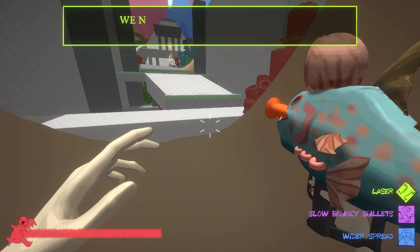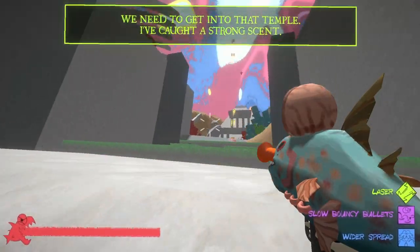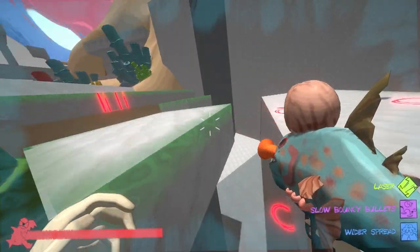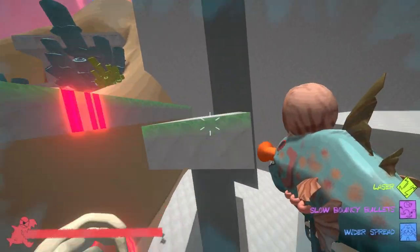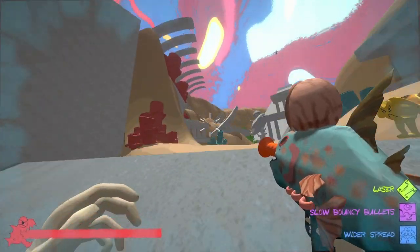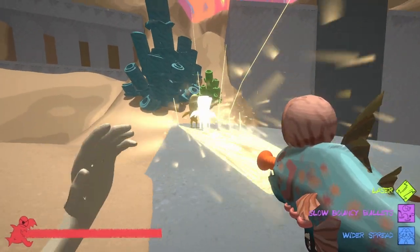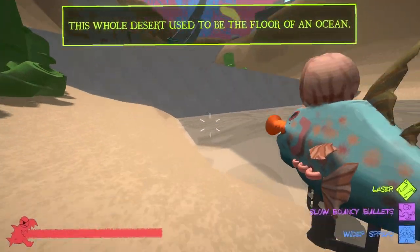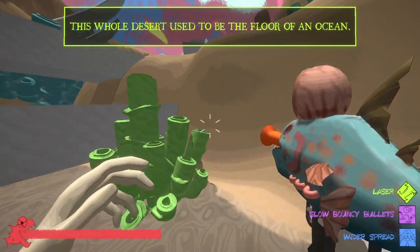I'll take on all the fruits. What are those things? Looks like I'm going to do some parkour. How did I make all of that? Is it predicting what I'm shooting? Are those bananas? Lemons? The whole desert used to be the floor of the ocean — wow.